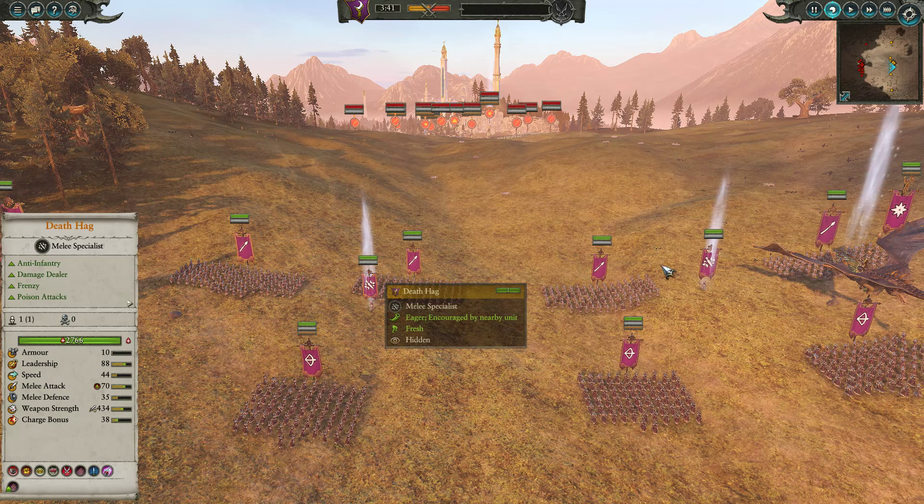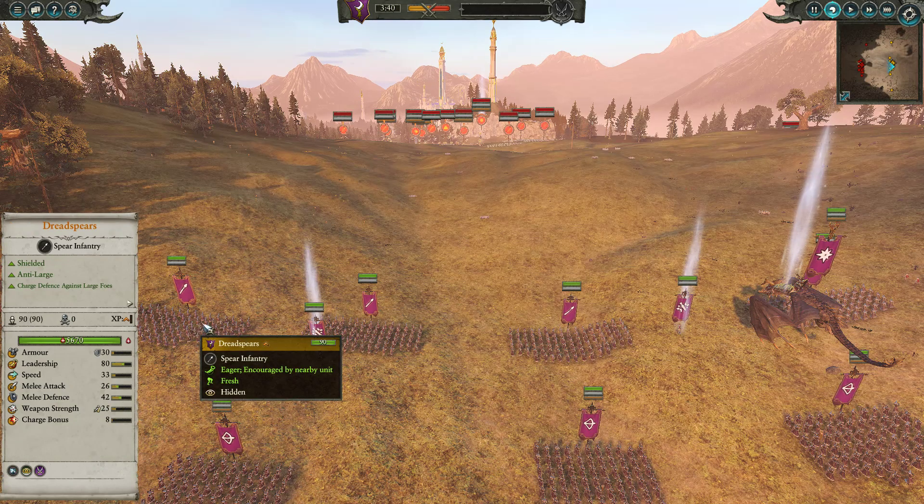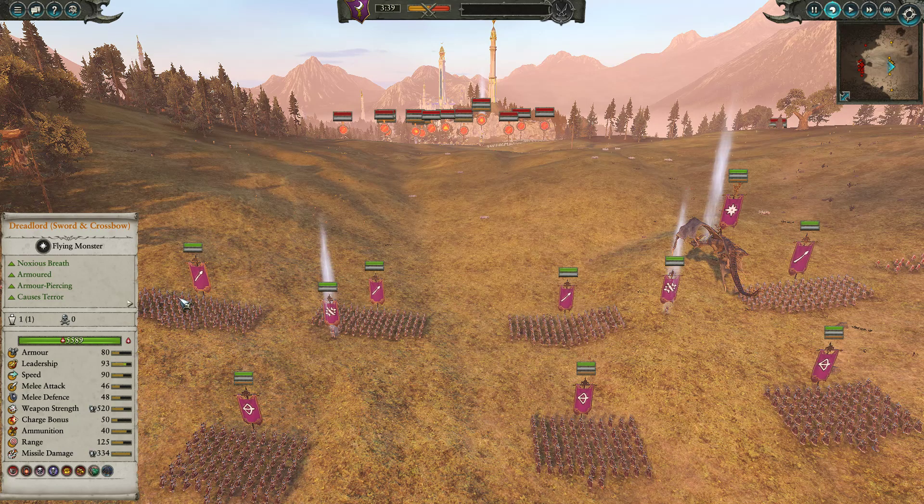On the flanks I have two units of Witch Elves. For the core of my army I have four units of Dreadspears. Dreadspears are dirt cheap infantry as far as elves are concerned — they only cost 450. Their stats are very comparable to Empire Spears, except they have Silver Shields and slightly higher mobility at 33 instead of 31. Most importantly, they have a bonus against large, and that is why I'm bringing them against Lizards, because Lizardmen do tend to bring a lot of different monsters.